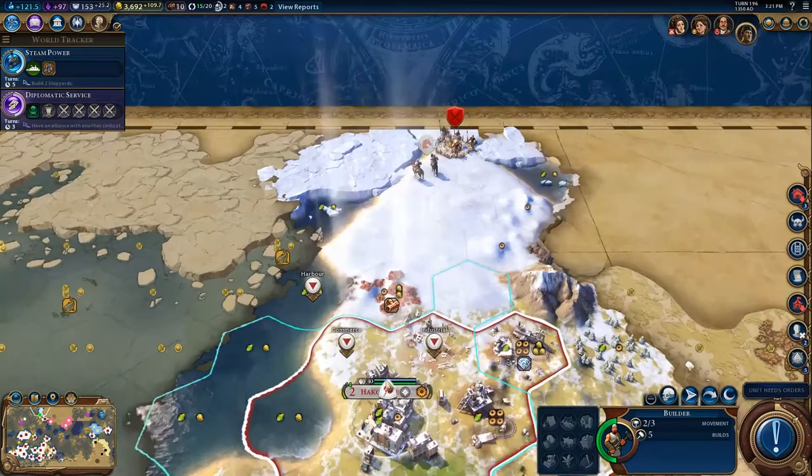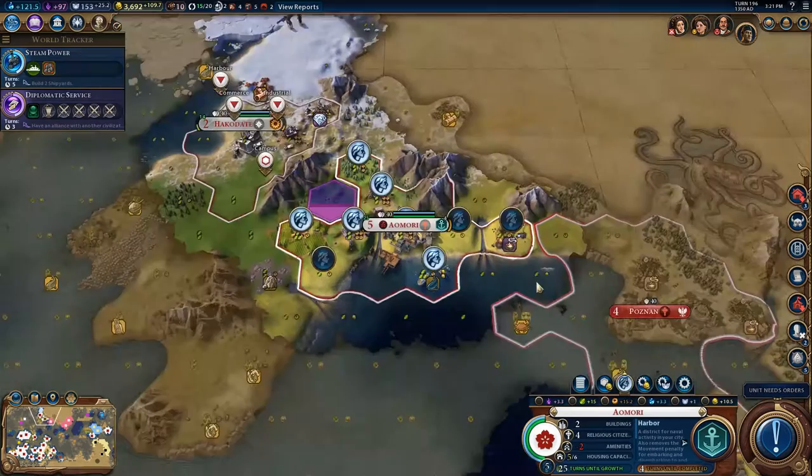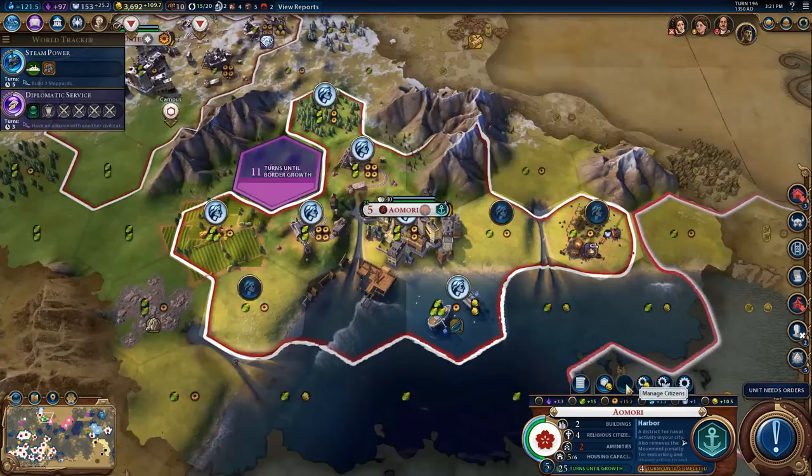We have another builder with five charges and we can go around improving tiles, maybe even over here in Aomori, which actually has really decent production because of all these mine tiles. Mines are just so good — we can just talk about how good mines are for a moment. Mines are so good, it's ridiculous.